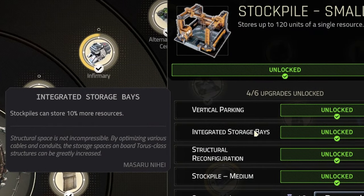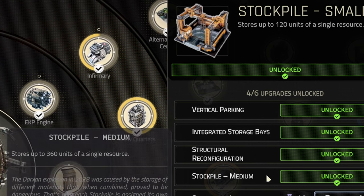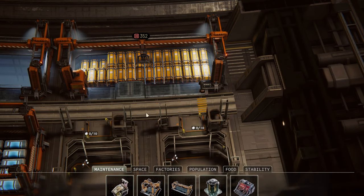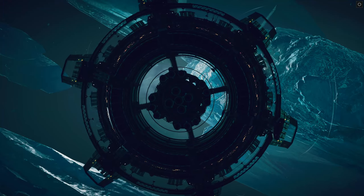You can unlock better stockpiles which can store three times more resources. They are twice as big compared to initial stockpiles and have a better work-to-resource ratio.